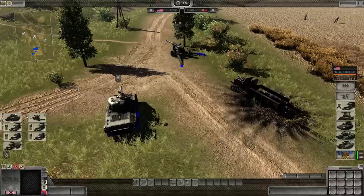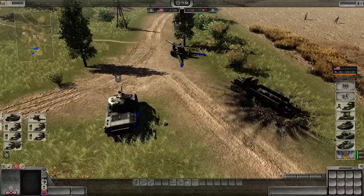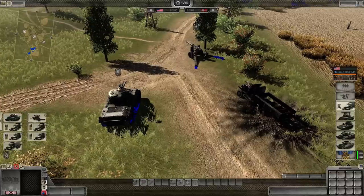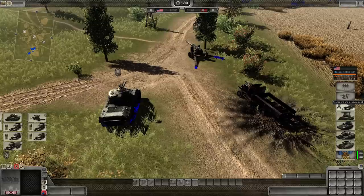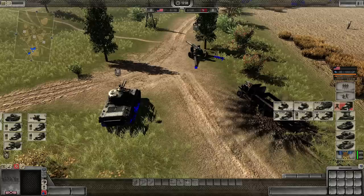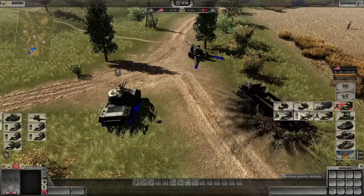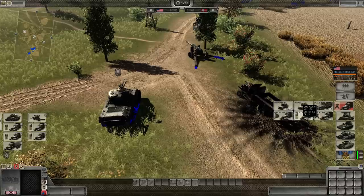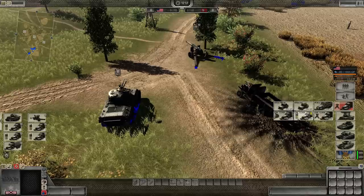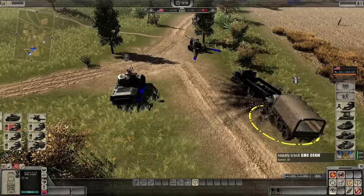To arm or rearm your tanks and artillery pieces, you need to call in a heavy ammunition truck. On the right, the third button from the top is the Transport and Procurement button, represented by a truck icon. Click on this to expand the menu. The center bottom icon is another truck which costs 150 MP, also represented by two shells. Click on this and it will spawn.